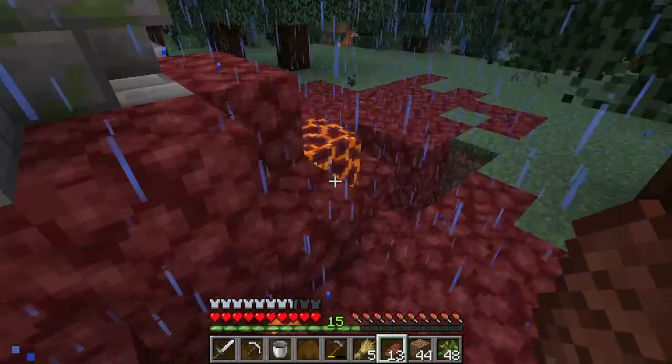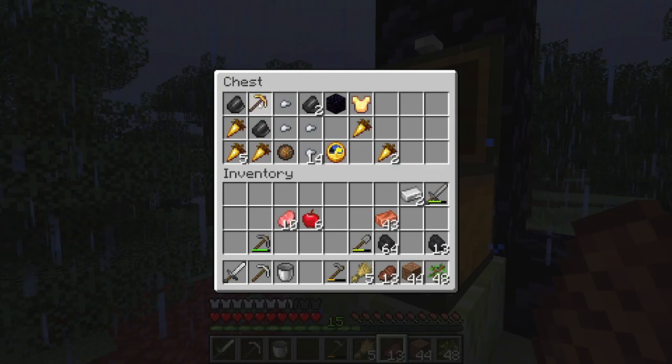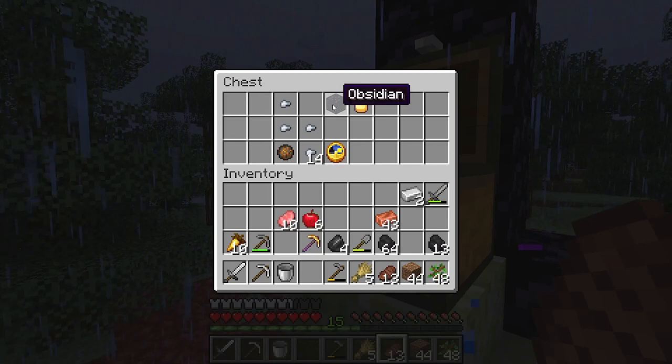There's a chest — yes there is, there always is. Oh, the curse of vanishing — I won't be needing that. Oh, Unbreaking III on a golden pickaxe — Unbreaking III, that's pretty good. Golden carrot, flint. I wasn't even aware of this because I don't think I've traveled out this far.